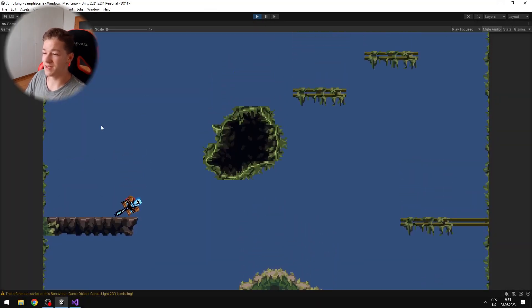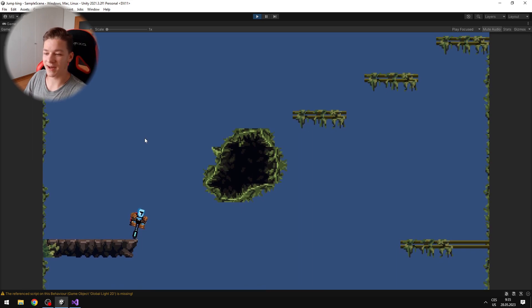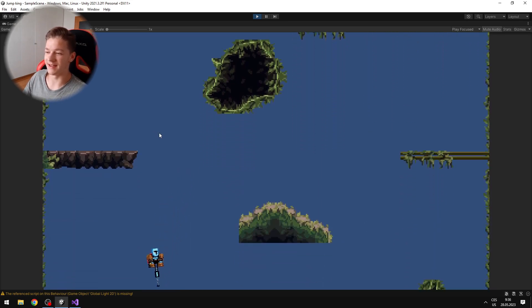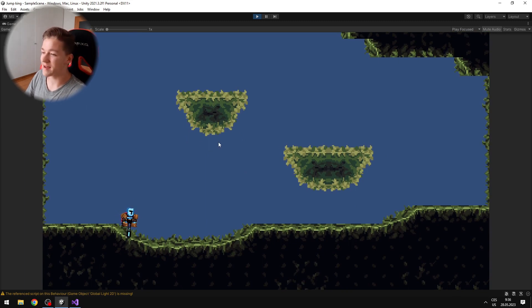Here you can see me standing on a platform making small jumps — the pogo stick is moving just slightly — but when I charge for a bigger jump, you can see that we still fall and have to go again to the top. I think the movement of the pogo stick is pretty satisfying and it works well.